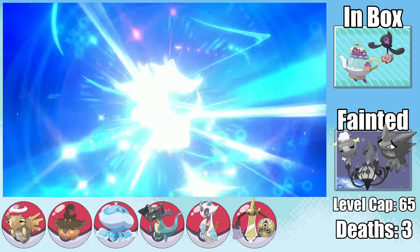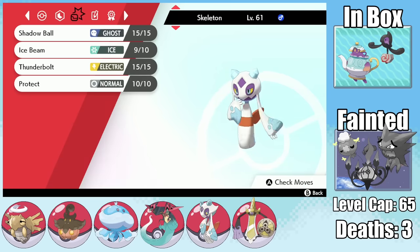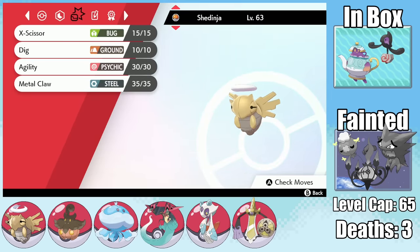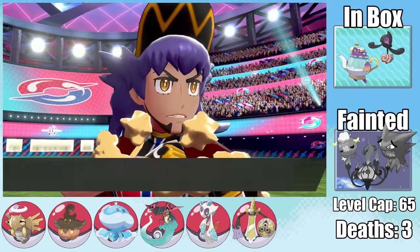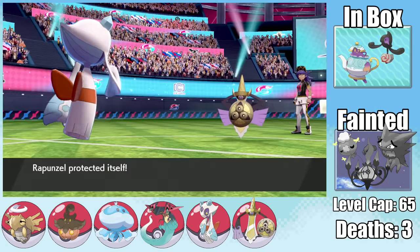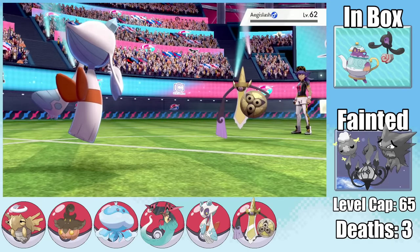The final stretch is now upon us. I evolve Zim into a Dragapult. My final team for Leon is: Rapunzel with Wise Glasses, Skeleton with Expert Belt, Monaco with Eviolite as a death fodder option, Shedinja with Focus Sash, Gemini the Aegislash with the best moveset I could manage, and Zim with Choice Band using Dragon Darts and Phantom Force. Leon starts with Aegislash, so I send in Rapunzel and use Protect to bait it into Attack form — then Shadow Ball takes it out in one shot. This baits Cinderace, so I swap into Skeleton to tank the Pyro Ball.